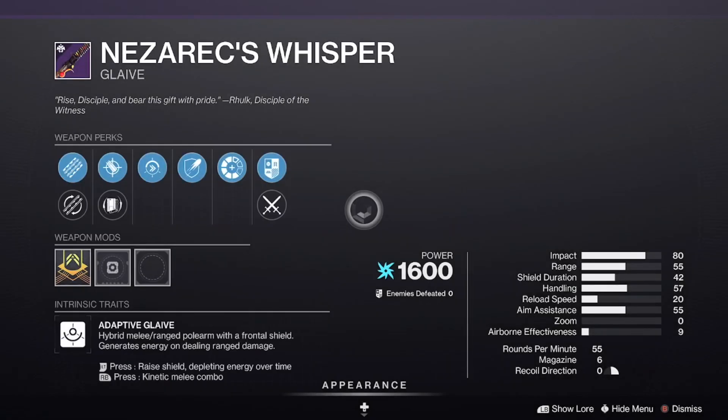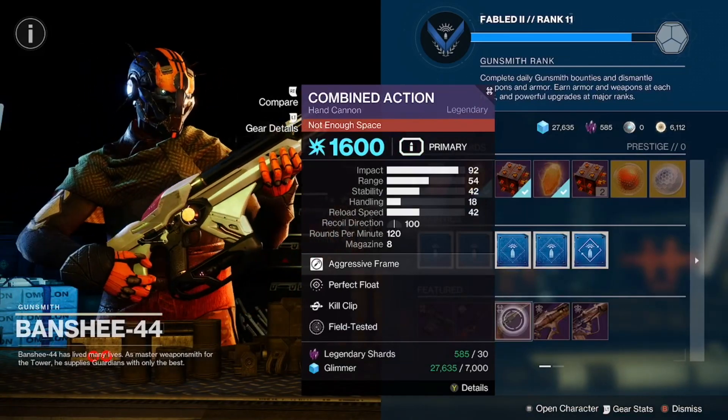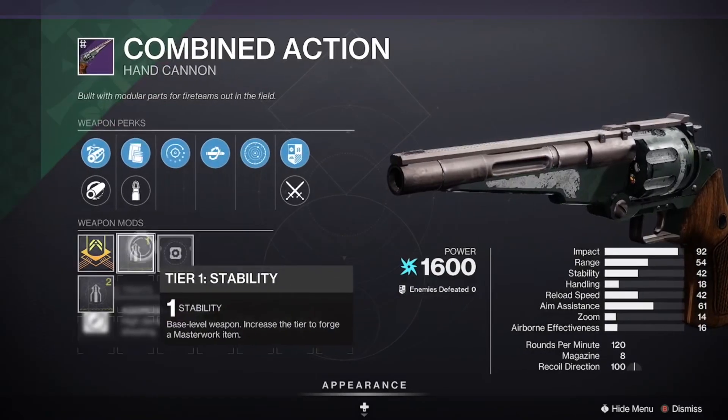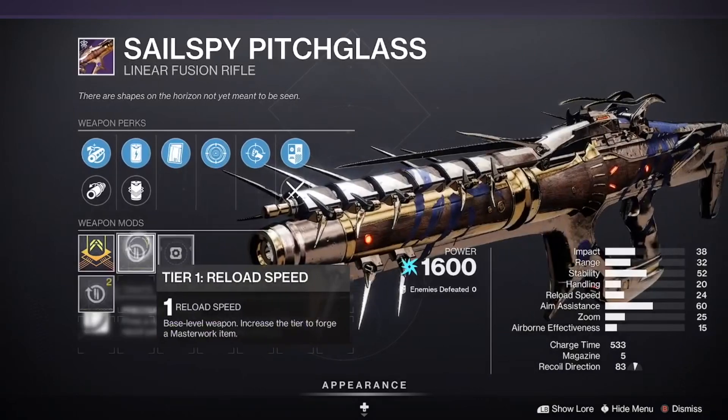Tilting at Windmills — no masterwork because it's craftable. We got the Combined Action with Kill Clip and Perfect Float, coming in with a Stability masterwork.